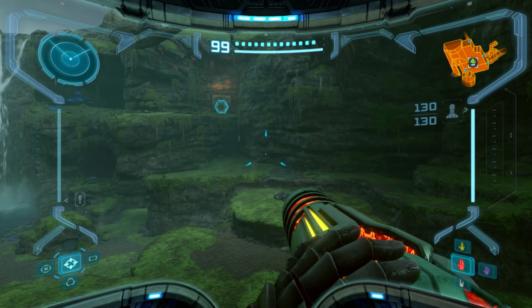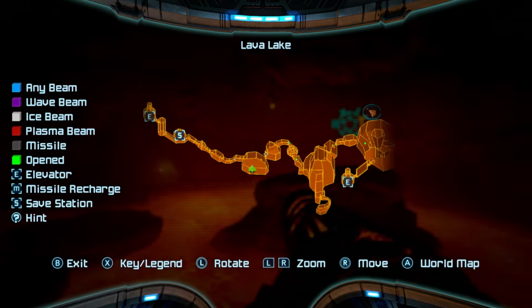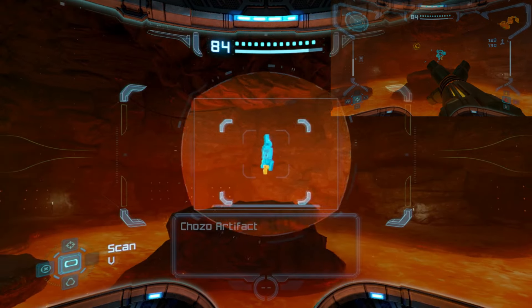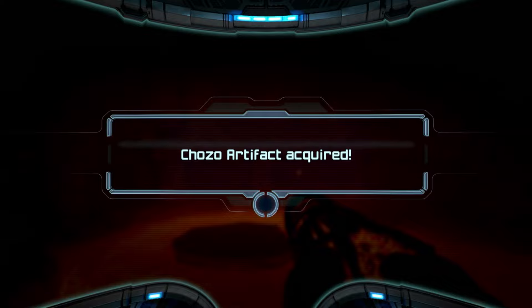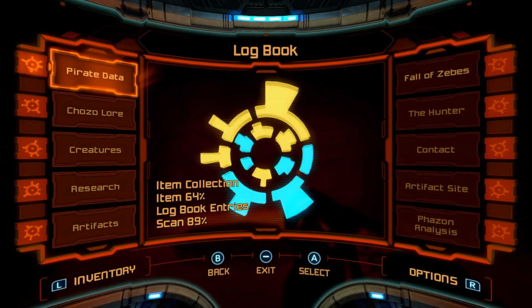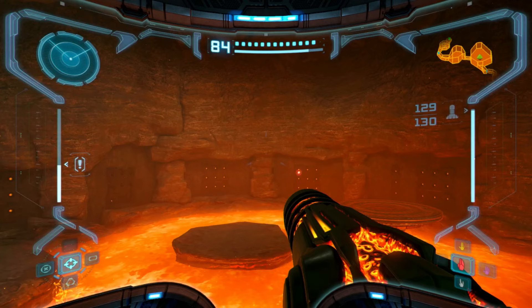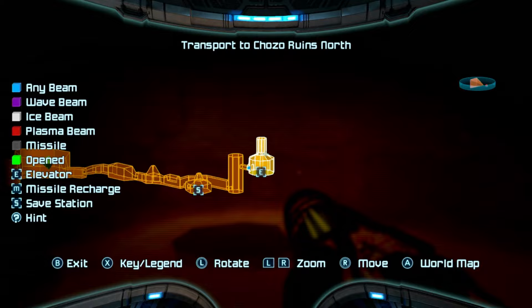I found one here in the lava lake — that's what it's called. There's a giant pillar in the middle of the room and I shot it with about three missiles, then it exploded. Here we have a Chozo artifact — Artifact of Nature, eight of twelve. I think that's the only one left in Magmoor, so next we're heading to Chozo Ruins. There are a couple there, so we'll head there next.